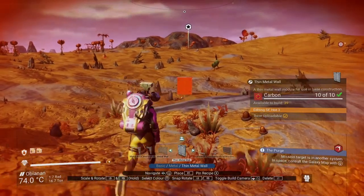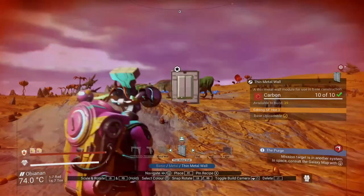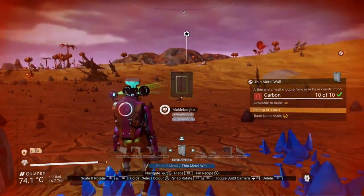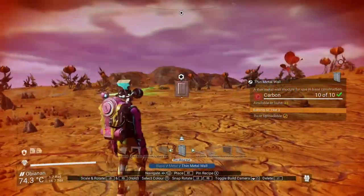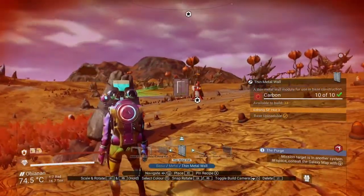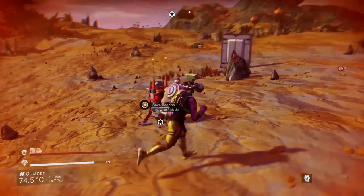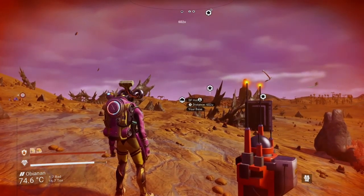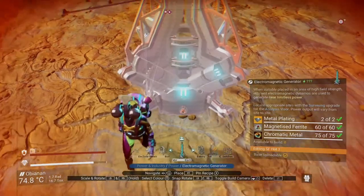There are a couple of things to keep in mind when doing this. First, this does not actually extend the circle around the base — it still stays at 300U from the center. Only this area that we're working in extends outward, and it's about 50 to 75U wide. Also, if you place these walls too far apart, there may be dead spots in between where you can't build. So make sure you keep them close enough that you don't have those gaps. Sweet — we made it! Now we can build here. But first, let's see exactly how far away we are from the BC — 602U. That's pretty far, but we can still build here, and that's all that matters.